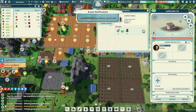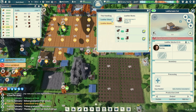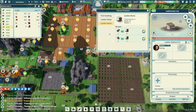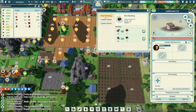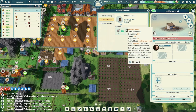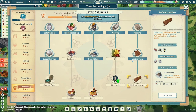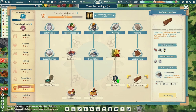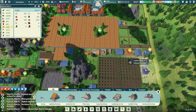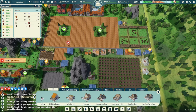We also have leather boots, which are even better than leather shoes — speed of 20, double again. They need seal fur and refined leather. I'm noticing an error though — this isn't producing refined leather for us. So let's go ahead and make leather shoes with plain old leather for now. We need to get the refined leather tech. Let's learn that — we'll grab the Leather Shop and get one of those placed. Once it's placed, we'll be able to get refined leather, utilizing salt and leather of course.